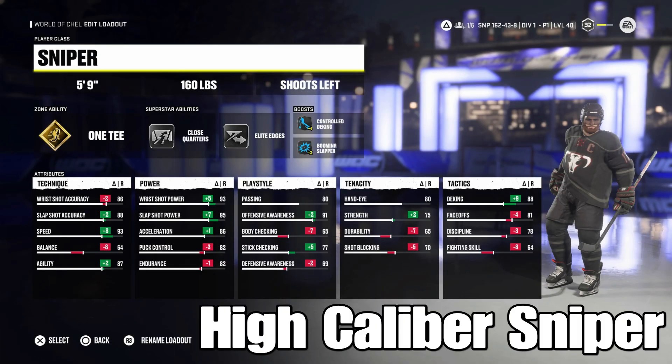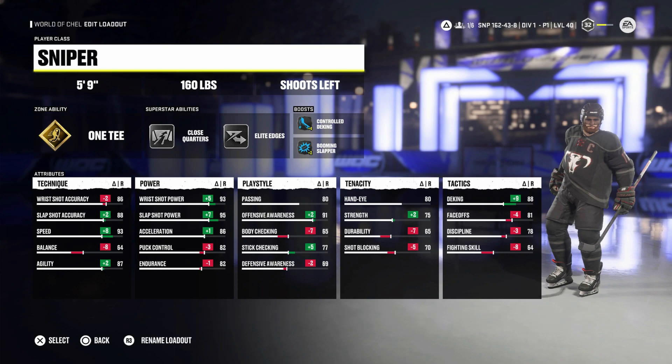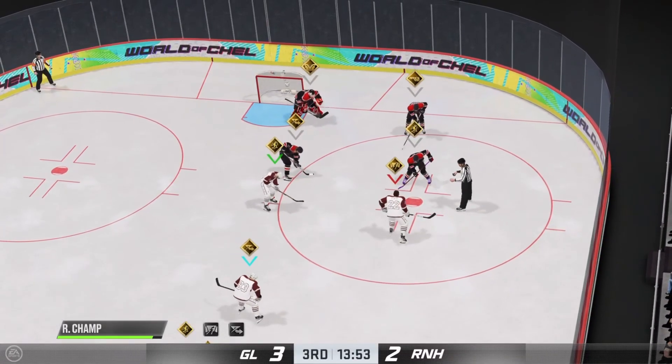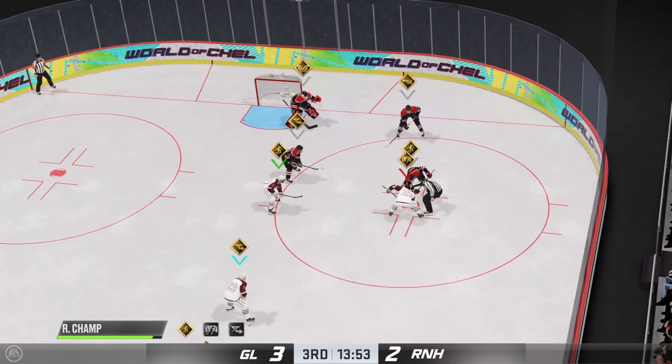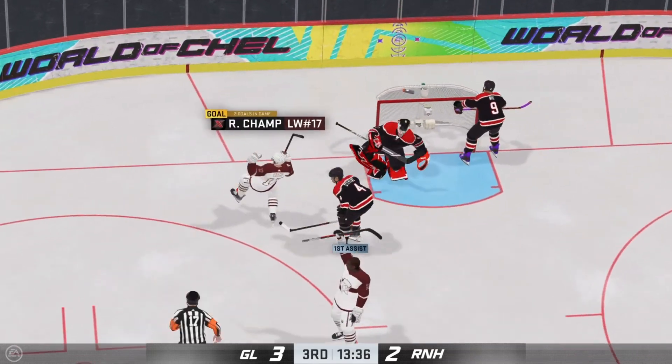Here is the build: it's 5'9" 160, so we get the extra point of agility. We use Gold 1T, Silver Close Quarters, and Lead Edges. Controlled deking is my personal preference for the boost. Booming Slapper helps with 95 shot power — everything past 90 is overkill in my opinion, but you really want to blow it past the human goalies and the computers and not give them a chance. 75 strength lets us put the boost into either a wrist shot or a slap shot power for a booming clapper or heavy wrister. The 88 accuracy can actually be bumped all the way up to 92 if you swap out the trait and put on the accuracy trait, as well as drop your wrist shot accuracy just a bit, in case you never want to miss one-timers.